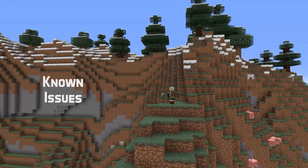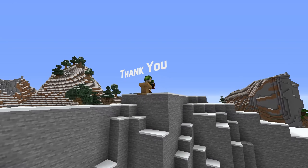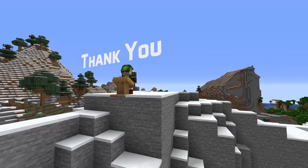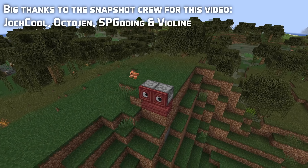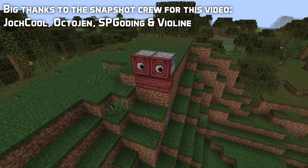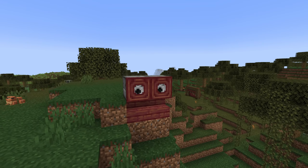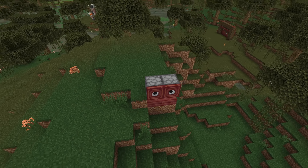Before we end, one big known issue in this version: you don't get a dragon to fight when you enter the end. That's it for this snapshot. Thank you so much for staying until the end of the video — technical news will follow in a separate video, likely tomorrow, so stay tuned to the channel for that. And if you want to know more about what changed in Minecraft 1.18.2 recently, then check this video out, it has all the details.